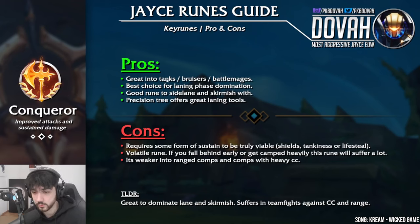Let's get started with Conqueror — one of my favorite runes. It's great into tanks, bruisers, and battle mages because it offers sustained damage. It's the best choice for laning phase domination, by far the strongest rune for laning phase. It's also a good rune for side laning and skirmishing, and the Precision tree offers great laning tools. The cons: it requires some form of sustain — shields, tankiness, or lifesteal — to be truly viable, since you can't go full glass cannon. It's a very volatile rune if you fall behind early or get camped, and it is weaker into ranged comps and comps with heavy CC.